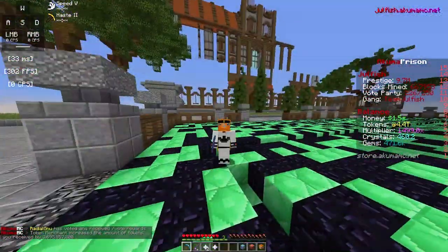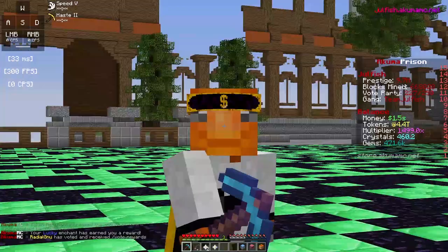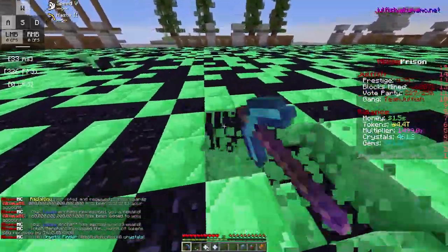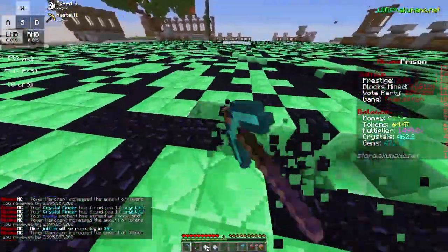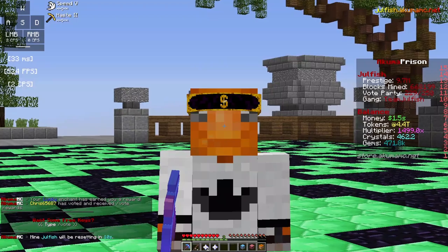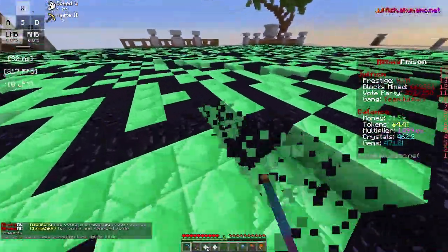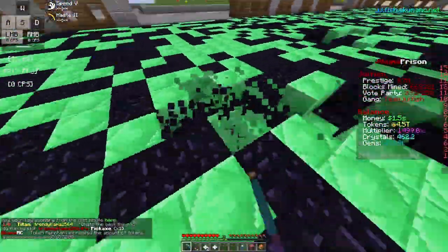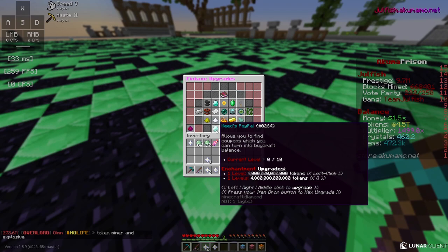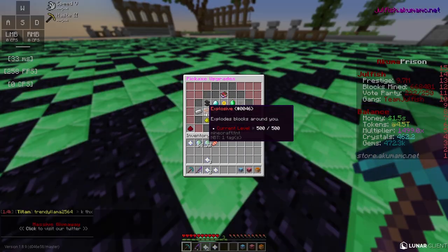If you want a guaranteed rank, use code 'jewelfish' on store.akumamc.net to purchase the Donator rank - it's the lowest rank but you're guaranteed to get it free since the code has unlimited uses. There's also a Lottery enchant that stacks on top of Jackpot to make it more OP, and the PayPal enchant where you can win buy-craft coupons which you can exchange for monthly crates and ranks.